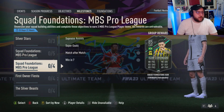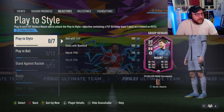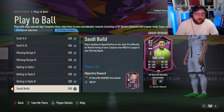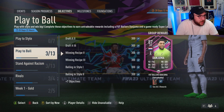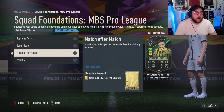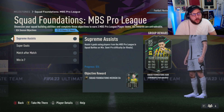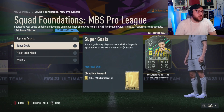In today's video I'm going to be showing you the fastest way to complete the Squad Foundation's MBS Pro League milestone objective. This is relevant to Play to Ball too, because there is another card to unlock — you need at least three MBS Pro League players to unlock that card. Under the milestones we need to get four assists using MBS players, score ten goals with MBS players, play ten matches in rivals or squad battles, and win seven matches. We unlock a Spanish player, a right back, and a Brazilian CAM.